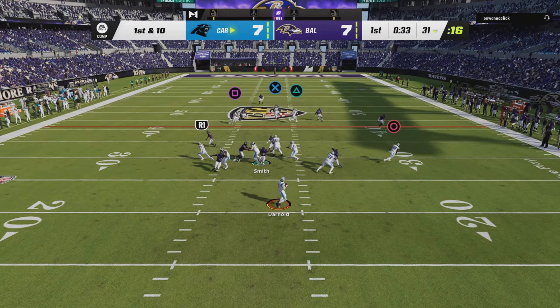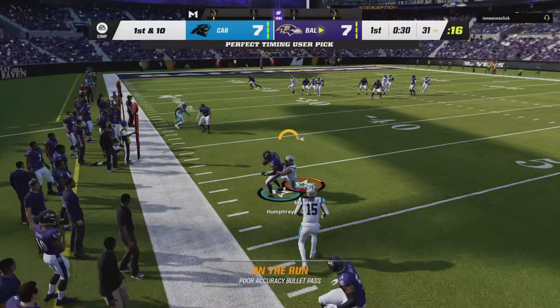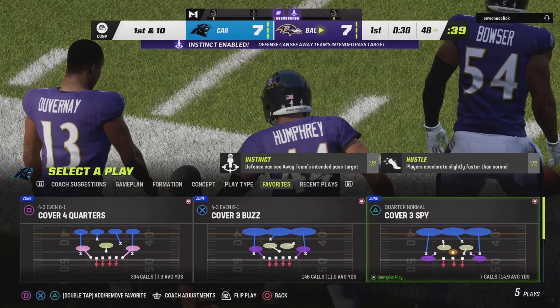Off of play action, Darnold. Escaping the pressure right, trying to fit it into Moore, but it's intercepted. Picked off by Marlon Humphrey, and the Ravens are going to take possession of the football.